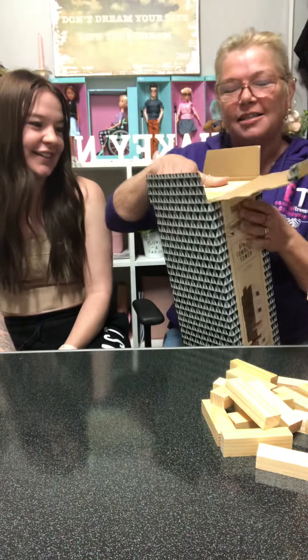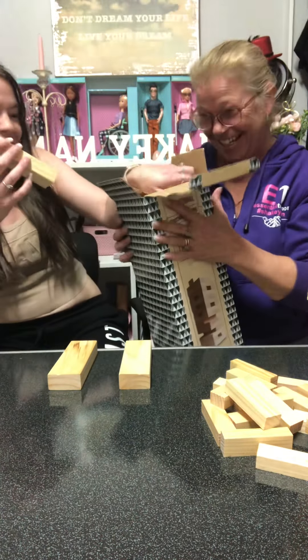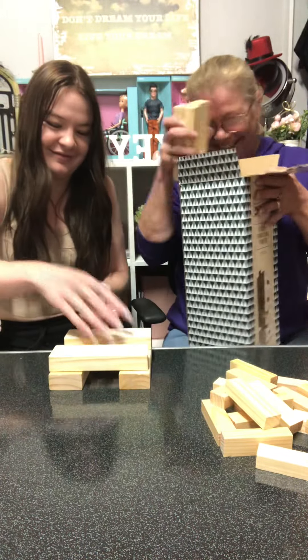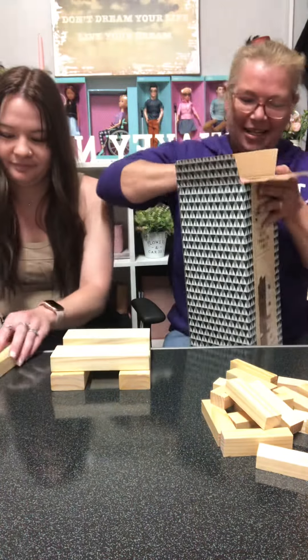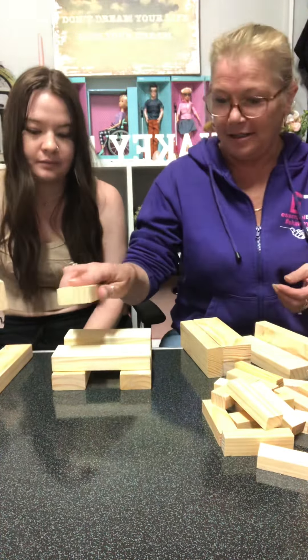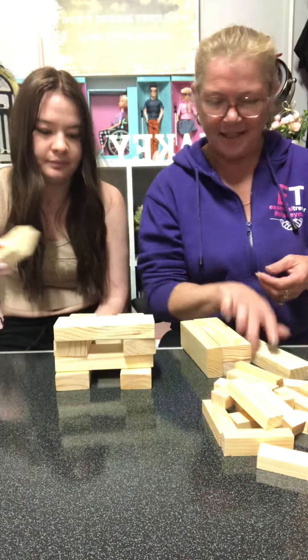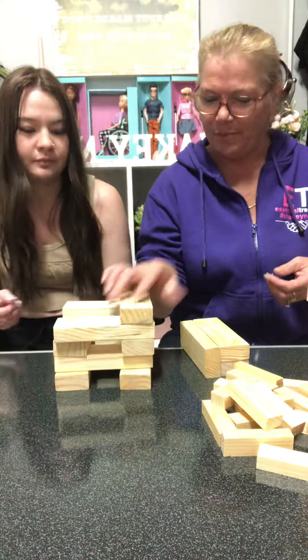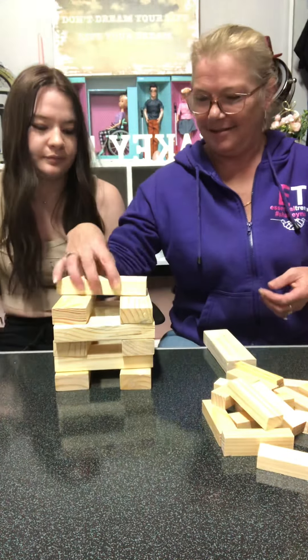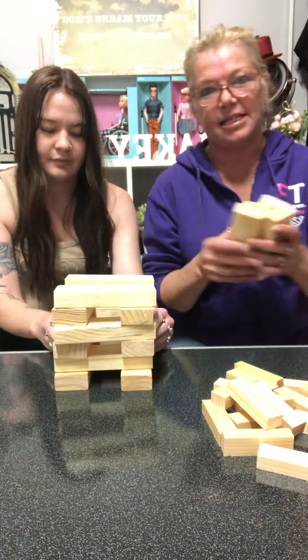Now I showed you one more — remember at Christmas time? Look at this big one, look at the size of these blocks! Now we should be able to handle these blocks, I could even do it one hand. These ones are good — this is the size we need, we don't need those little ones, they're too little. We could do this one! I'll be playing this one with the grandkids now. See, we can work it out — everyone just needs this size wood for Jenga.